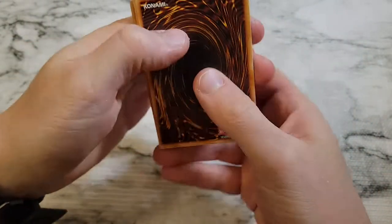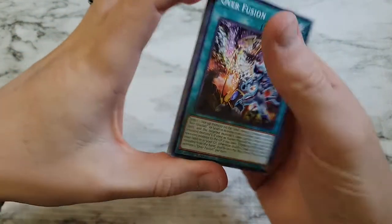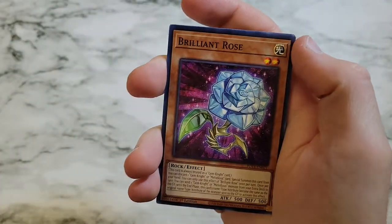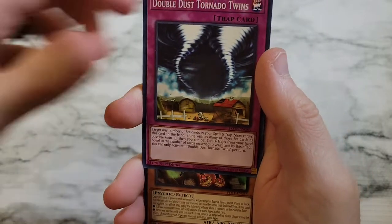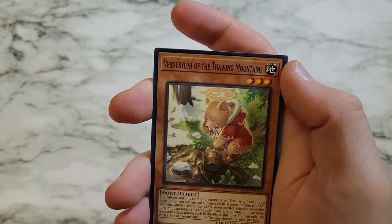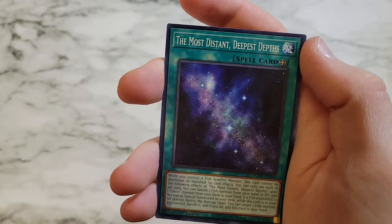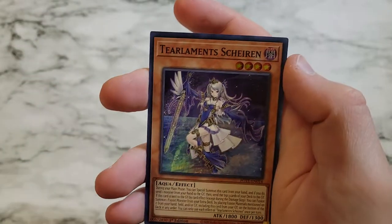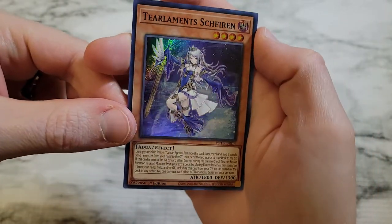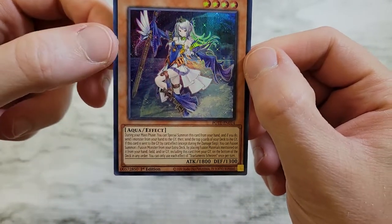Give me a starlight! DPE, Over Fusion, Brilliant Rose, Double Dust Tornado Twins, Propaganda Nantay, Vernisylph of the Thawing Mountains, Sprite Smashers, The Most Distant Deepest Depths, and then Tear Laments Shiren as a super rare. Looks like it's got a weird line just through the holo print — seems a bit odd.